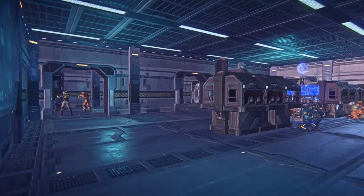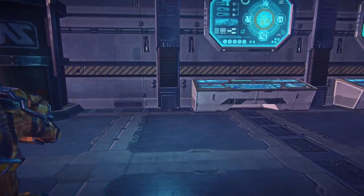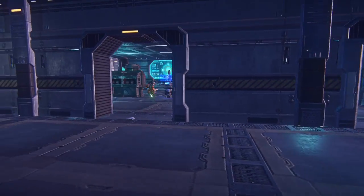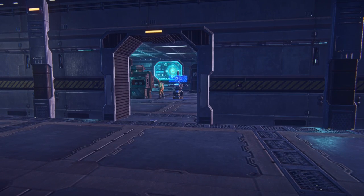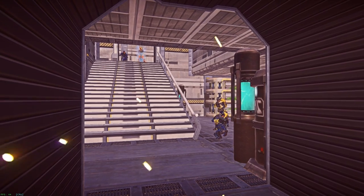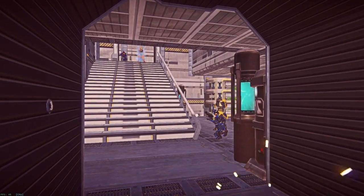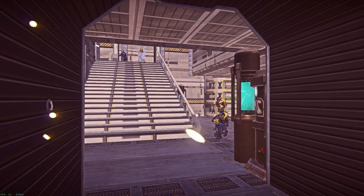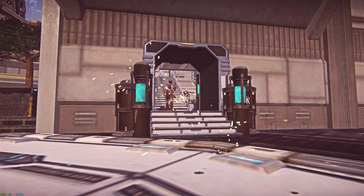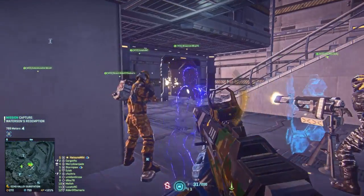Fire teams are usually assigned when a single squad is expected to cover a larger area, giving them much-needed alarm if the enemy appears from a single point of entry. In this example, fire team high is watching the point room and double doors, whereas fire team low is watching staircases. Fire teams can also be used to ensure proper coverage is applied to a specific location. Here, we see a small fire team positioned at the top of the staircase, and the remaining members of the squad positioned in the bottom room. This allows for a greater number of crosshairs to cover the entrance point and maximizes your squad's force multiplier.